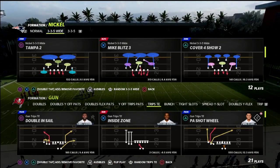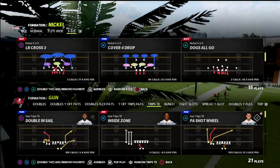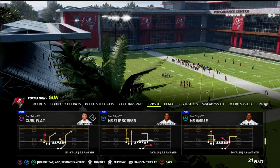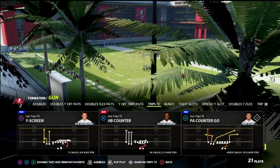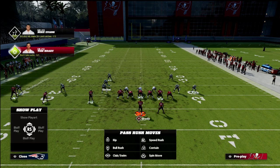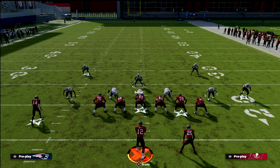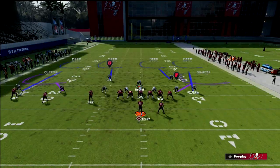So I want to teach you what I'd like to do out of this Cover 4 Show 2. We're going to come out in 3-3-5 normal — I like to typically come out in Cover 4 Drop — then audible down to Cover 4 Show 2. First things first, you're going to press, crash your line out a couple times, and then most importantly you're going to want to blitz your user so that you get better sheds.